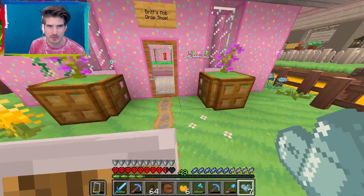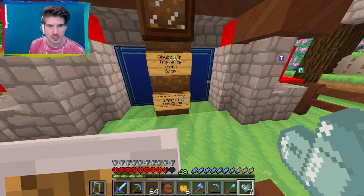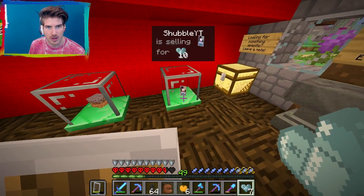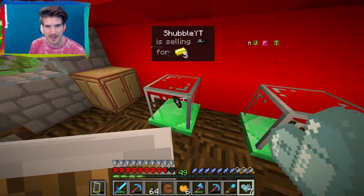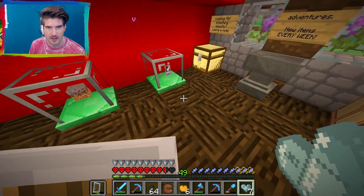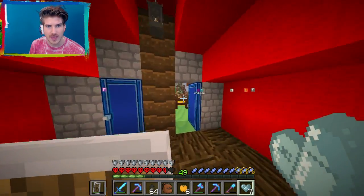Brit's Mob Shop - we've already seen that. Shovel's Traveling Thrift Shop - currently traveling. She does have some stuff. 10 diamonds for the shields? Why? May I ask? Pirate hat. Why is that shield so expensive? I have no idea. Oh, looking for something specific, leave a note. That's so cool, I love that.